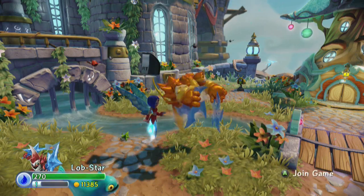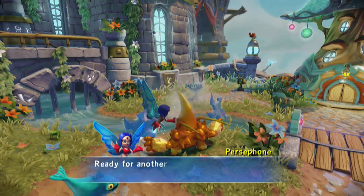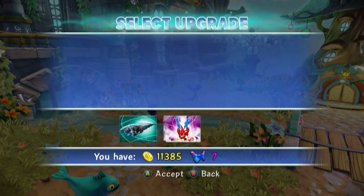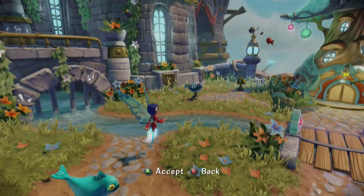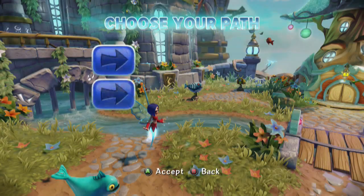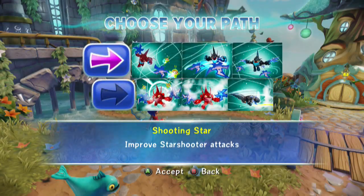I push Nintendo buttons — it happens a lot. That's very hard for me to adjust to the different controllers. Lob Star Express is next: Lob Star rolls faster and knocks away enemies; if boiled, releases a steam blast afterwards. We took Shooting Star with Lob Star. I'm very happy with it. I would have loved to see a plus-40 armor, and I'd have liked Superstars not to require being boiled, and twice the star power to actually be there, and Superstar to trigger on a held charge. But the charged attack for five seconds is crazy. Star Defense is awesome — that is a great path.